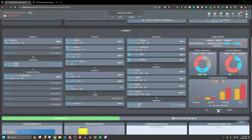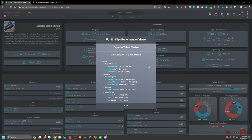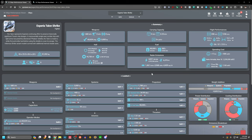The Talon Shrike — the missile variant — looks to be slightly more stealthy EM-wise. Its changelog is nearly identical to the regular Talon: armor down, EM emissions down 14%, IR emissions down 14%, and cross section down 61%. Very similar changes across the board.